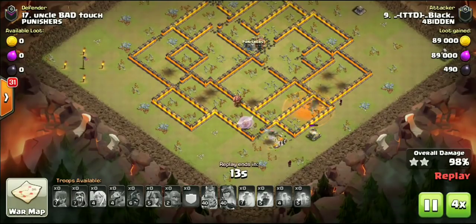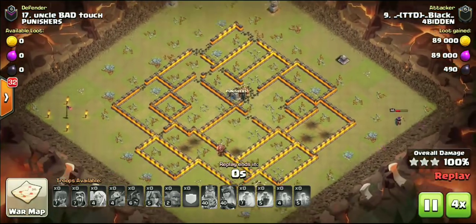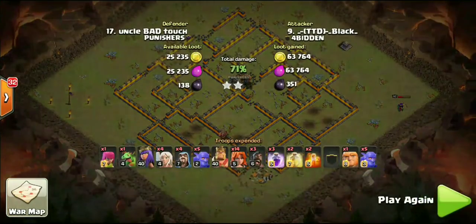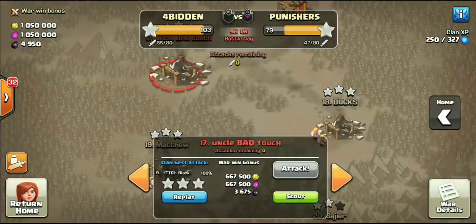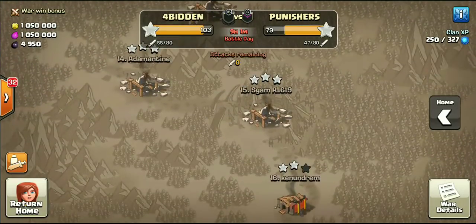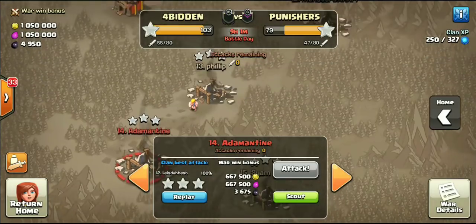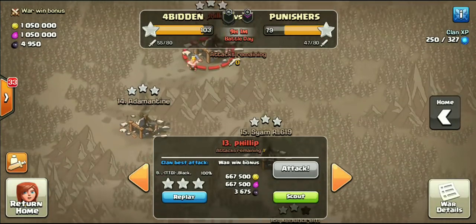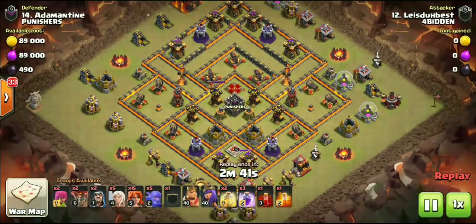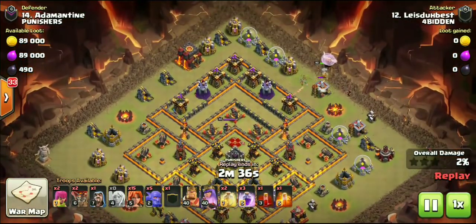That's what Black did on this attack. These are fully maxed bases — not only full max defense, but the walls are max. It does not matter. These Valks can beat through four, five, or six different layers of walls with the help of the Bowlers. We'll go ahead and check out Dulce, aka Lies the Best, and his attack.